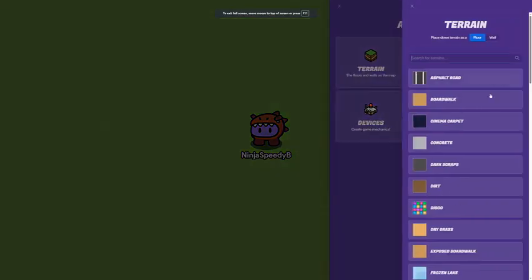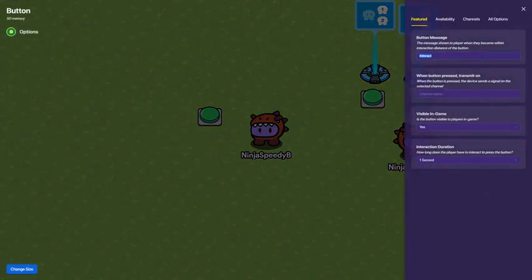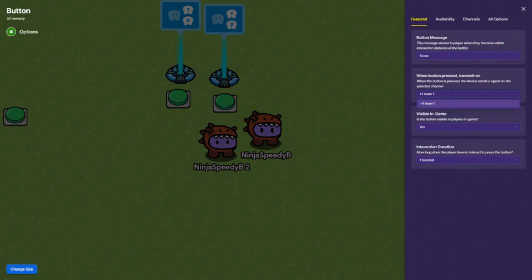Next, what I'm going to do is put my buttons down. I'm going to label them as score, and when pressed, transmit on plus one for team one. And let's say I move another one over here — I'll do plus one for team two.